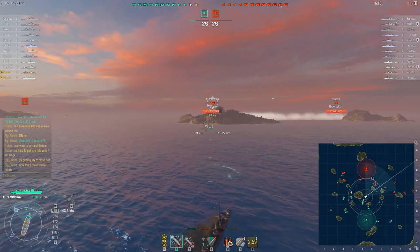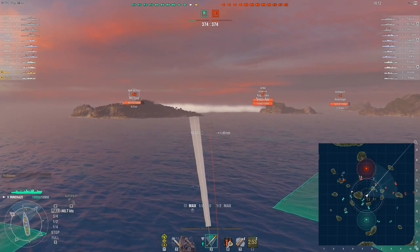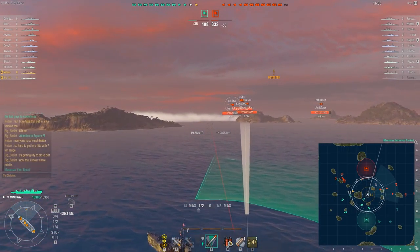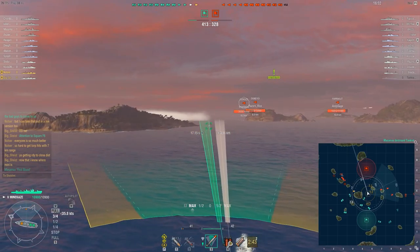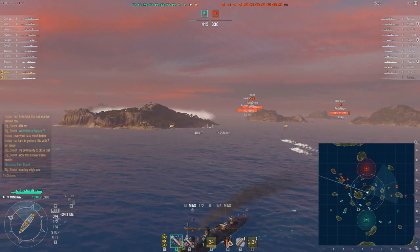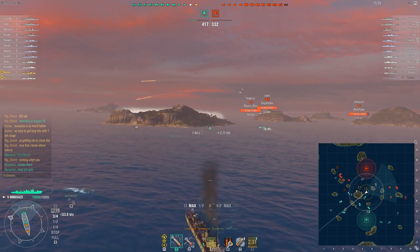I actually come back towards my teammates and some of them hitch a ride. I always find myself having some support staff behind, and that's fine in a cruiser or battleship, but it's not really good in a destroyer. In a destroyer, you really want to be away from your team — you don't want to give any tells. And it certainly is a tell if a battleship right behind me is pushing forward aggressively.